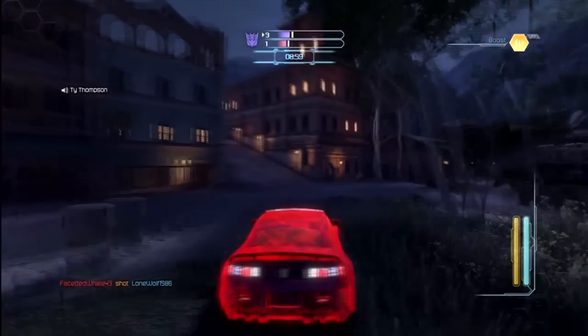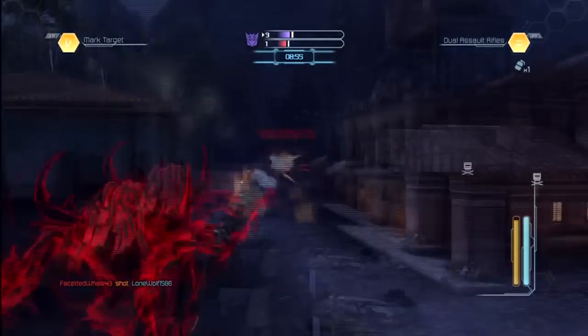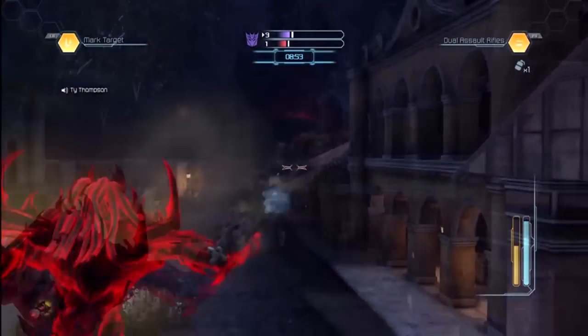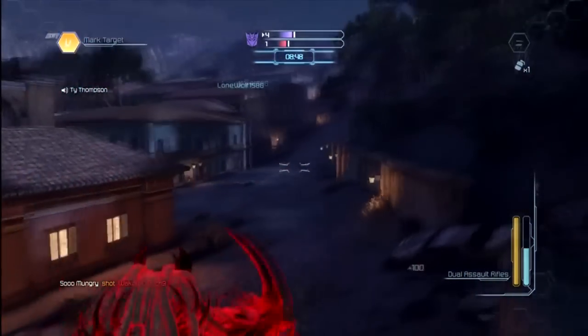I recommend playing him like that, maybe rolling around with another Scout. His secondary weapon can be whatever you want it to be. I'm using the submachine gun on this class.